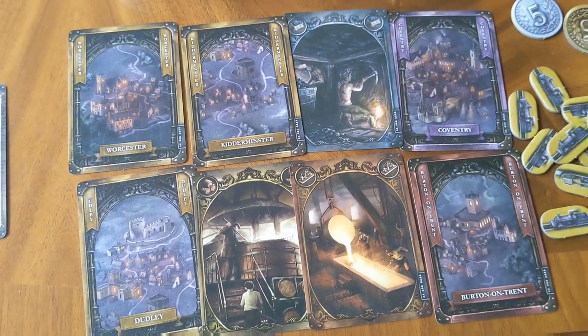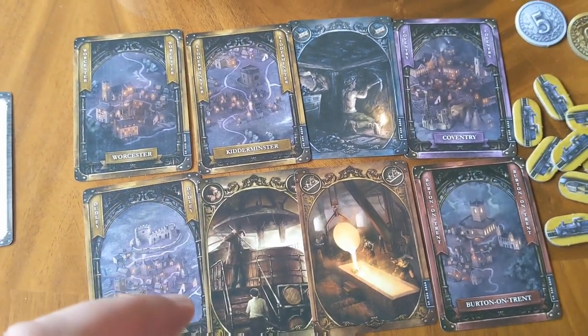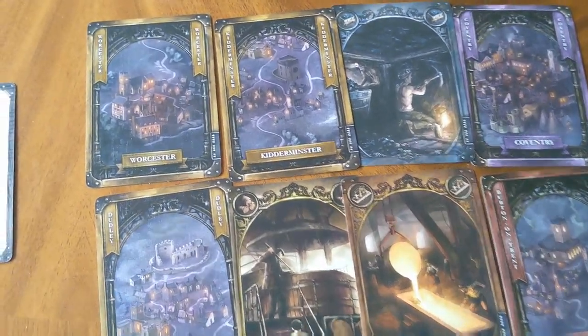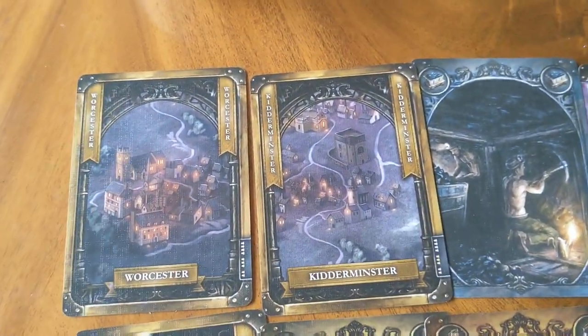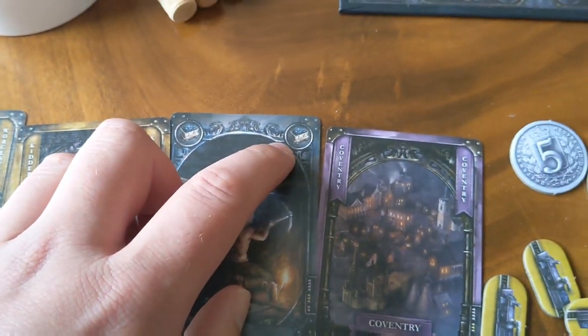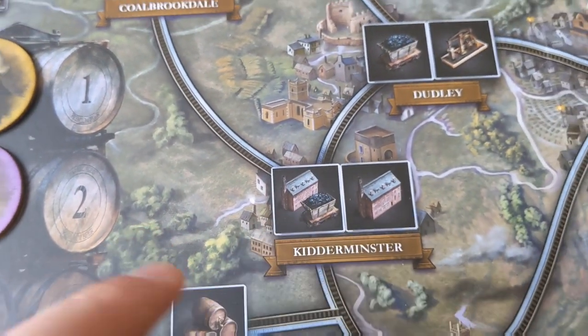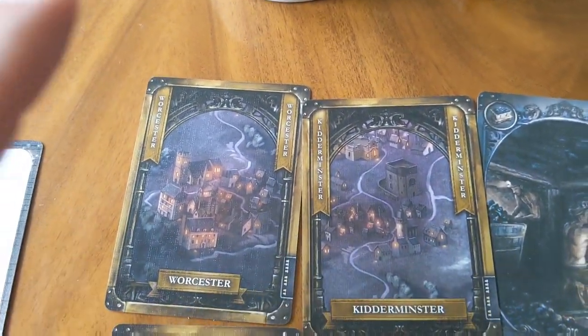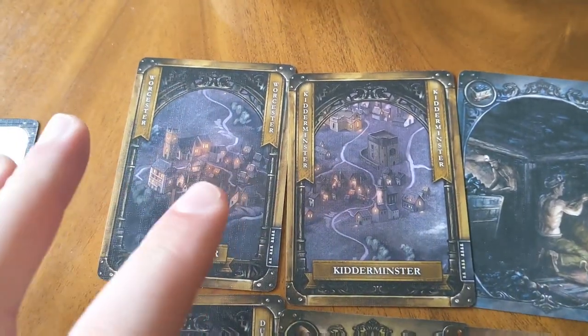Whenever you take an action, you're going to have to discard a card from your hand. Sometimes it doesn't really matter what you're discarding, but sometimes it will. Some cards have particular locations on them, which means you can build in those particular locations. Some have particular industries on them, which means you can build on that type of location as long as it's connected to your network. Location cards let you build anywhere on the map as long as you discard that particular location.